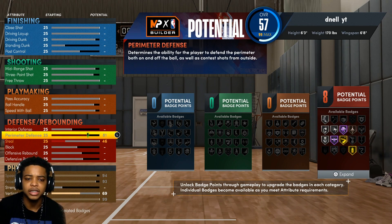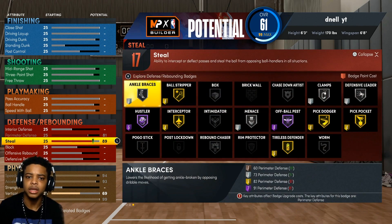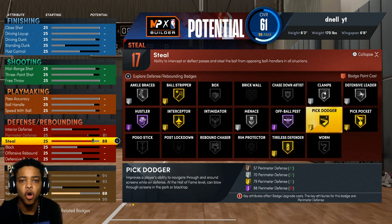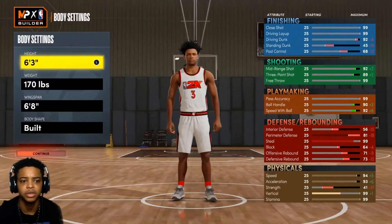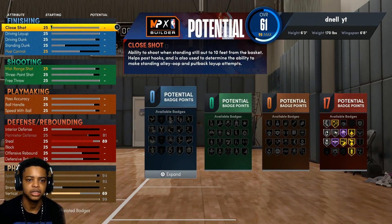Max out your perimeter defense. Then go down to the steal — put your steal to 89. Do not put it any higher than 89, because you get 17 defensive badges. You still get gold pickpocket, gold pickdodger, gold interceptor, and silver clamp. You still get some really, really good badges. So make sure y'all keep it at 89 and 81 so you can get those gold defensive badges.